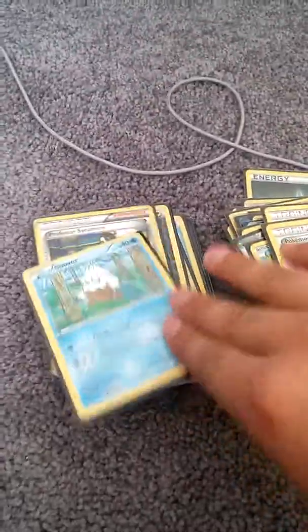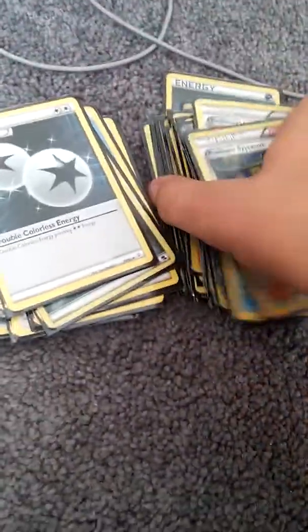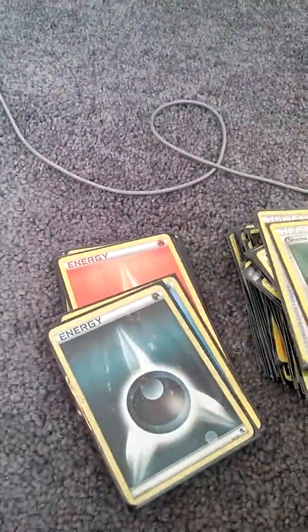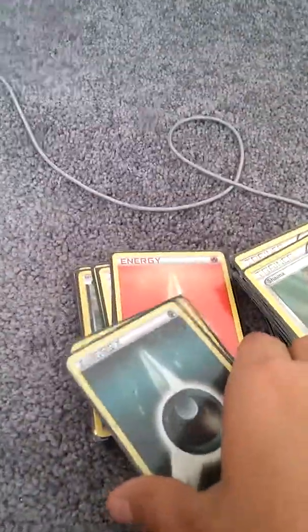You'd better have good flips or your Magikarp can do nothing. Professor Sycamore — this card can save you in an instant. I've had times where I have nothing and I draw a Professor Sycamore and then I have EXs, I have my most powerful Pokemon in my deck, which will be coming up soon.